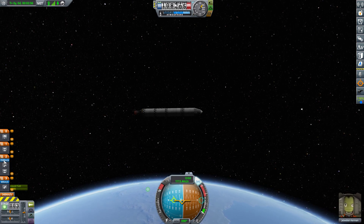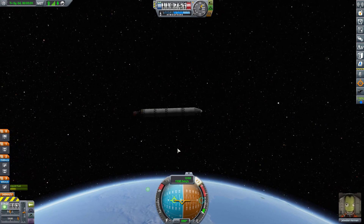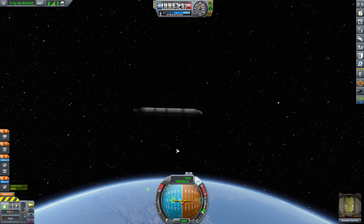What you need to do is make sure you don't completely run out of fuel. Otherwise you're in orbit and you have no way to de-orbit yourself — and that's almost as bad as not being up there in the first place.